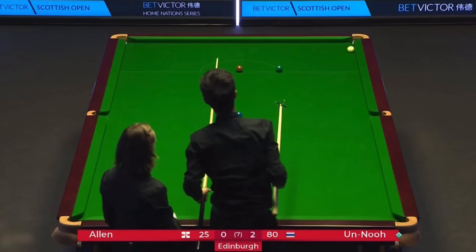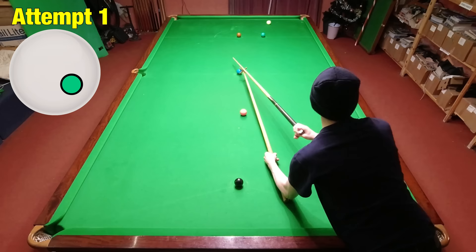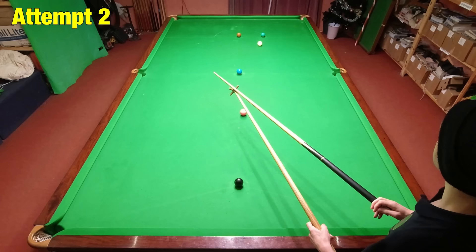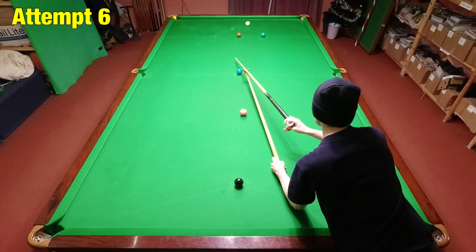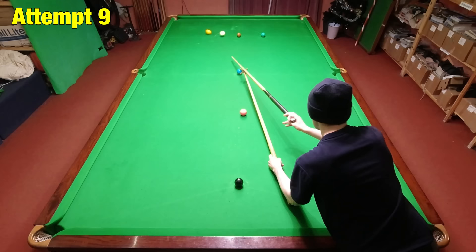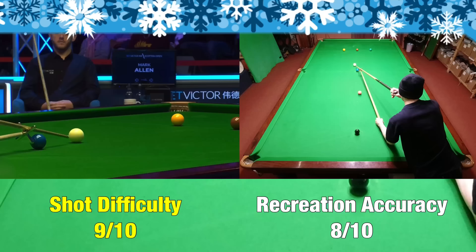Shot R is Thepchaiya Un-Nooh at the Scottish Open, playing this exhibition shot on the yellow with the rest. Not only is it difficult to pot the ball like this, but Thepchaiya also manages to control the cue ball around two cushions with right-hand side. Even though I managed to pot quite a few of my first attempts, I just couldn't quite control the cue ball around the cushions. When I was lifting the rest up it made it very difficult to move it around, so I didn't have the control I needed to get the white going in exactly the right direction with the right-hand side required. It seemed like I was steadily getting worse at this shot until my 10th attempt when I just about got it good enough — though I did do it a bit hard.